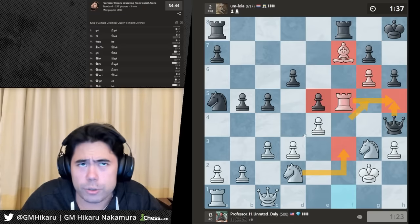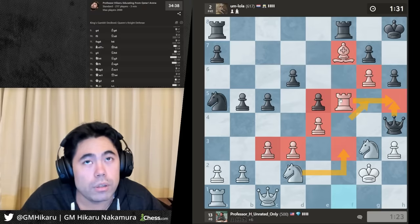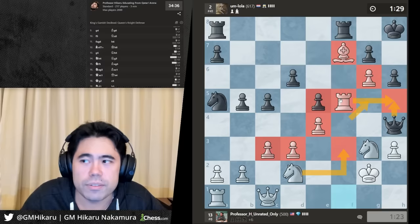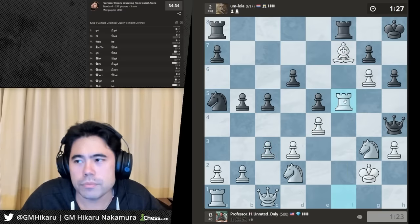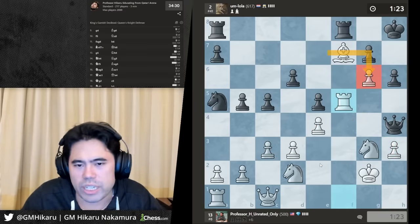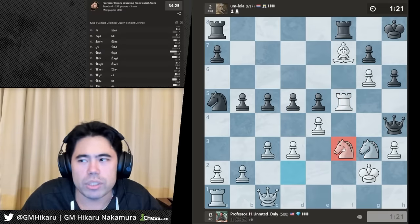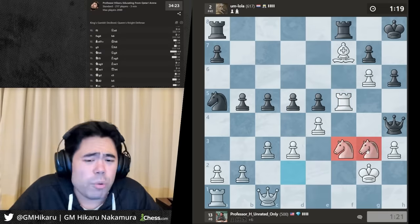It's an opening a good friend of mine used about 25 years ago in online crazyhouse chess. The way you punish it is when the knight comes out to g6 or g3, you push h4 h5 very very quickly and attack. Thoughts on Tyler1 — if I give the honest brutal take everyone's gonna get mad, but it's not about the days it's taken to get to 1400, it's about the hours he's put into chess. He's putting in 12 hours every single day.